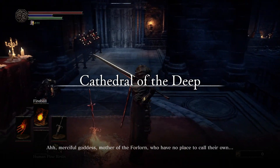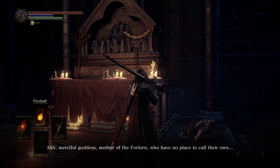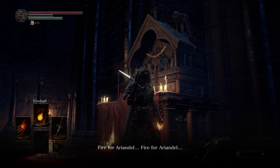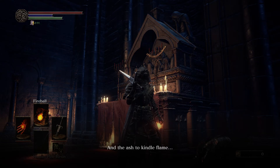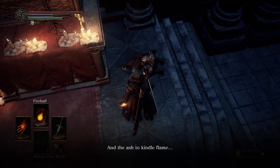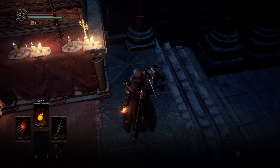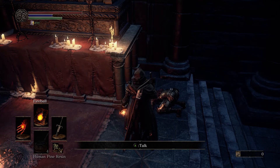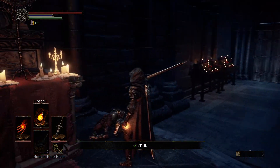The NPC is chanting: 'Ah, merciful goddess, mother of the forlorn, who have no place to call their own. Please bear witness to our resolve. Fire for Ariandel.' I'm also playing offline because I want to try to find any secrets for myself and I don't want messages spoiling it.